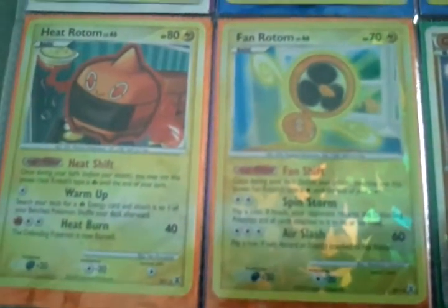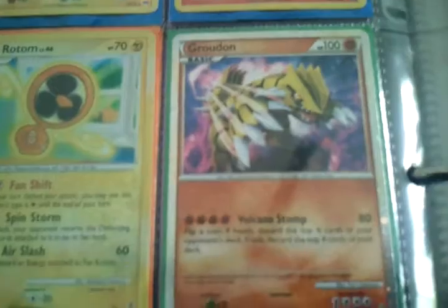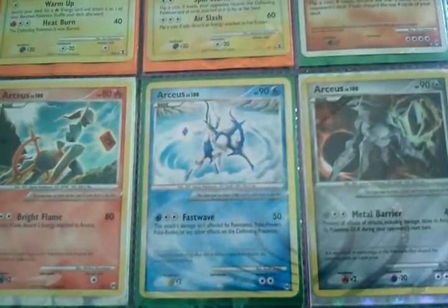Here are two of the foil Rotoms. And alongside it is a Shining Groudon from Call of Legends. On the bottom here we got three of the Multi-Type RCSs.